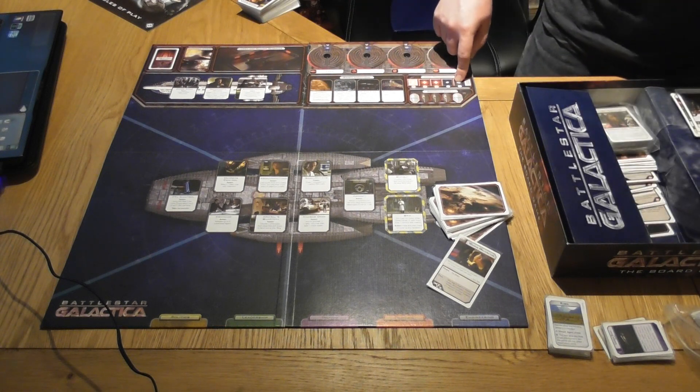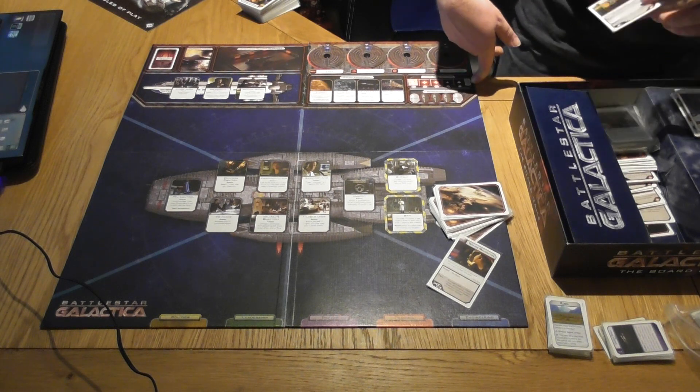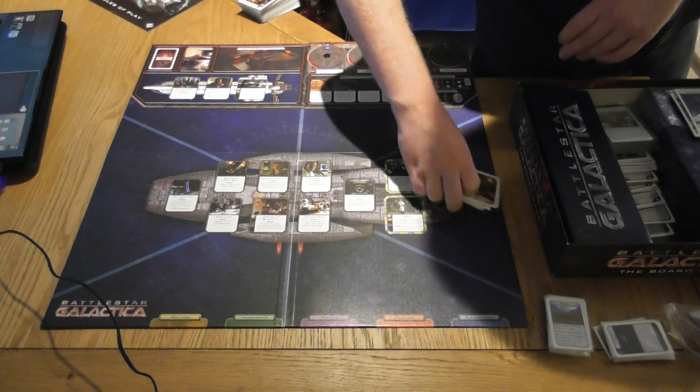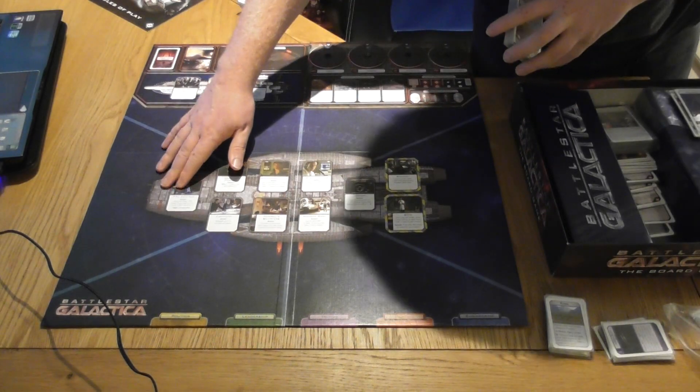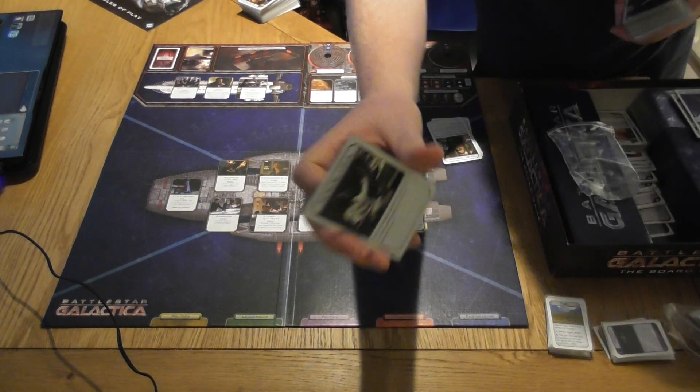If you jump early you lose one civilian ship, but if you get all the way to the end you jump successfully and lose no one. It's always good to wait, but you can force a jump by going to the FTL control if need be. Losing civilian ships affects your resources - losing population makes morale go down, losing food makes food go down, and so on.